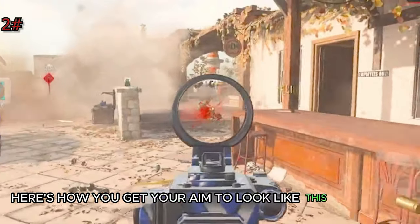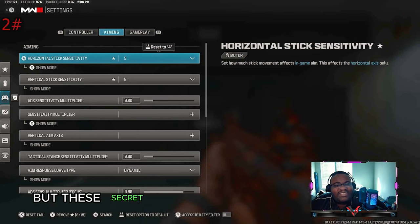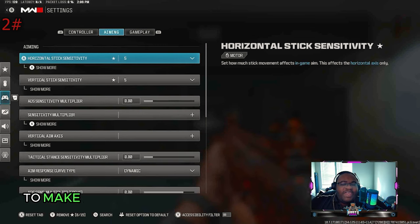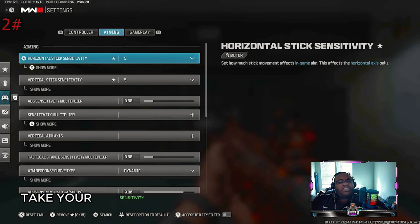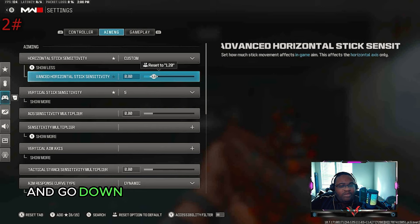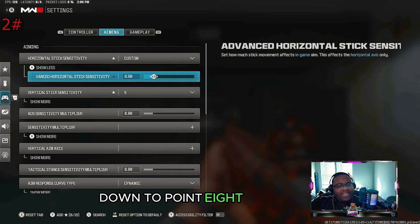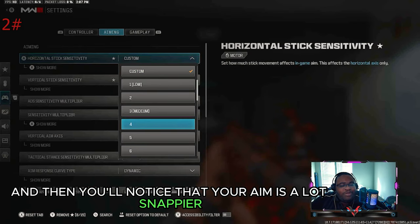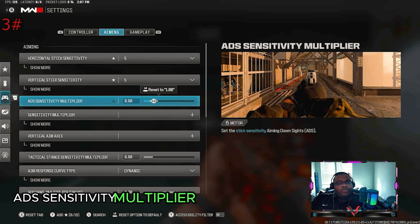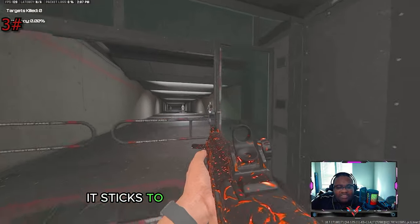Here's how you get your aim to look like the pros. Make sure your sensitivity is exactly where you want it to be, but these secret tips the pros use will make your aim snappier. To make it easier for your controller aim, take your sensitivity and put it on custom. Then press X or square and change it from default to 1.2 down to 0.8, and you'll notice your aim is a lot snappier. Make sure you have your ADS sensitivity multiplier at 0.8 as well.